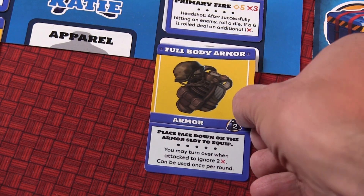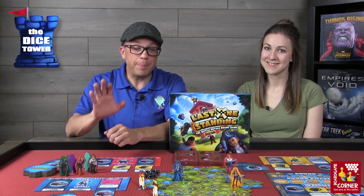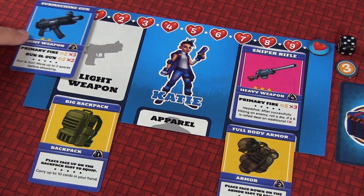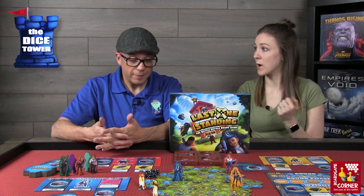If you're the person being attacked, you can flip your armor over at that time. Flipping items over shows they've been used once — you can only use your items once per round unless the card says otherwise. Once you use your light or heavy weapon, you flip it over and that's it for that round. On your next turn, if you want to use another weapon you'd have to use the other one.